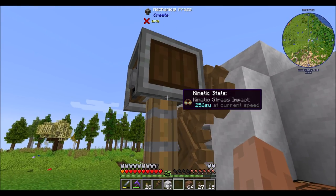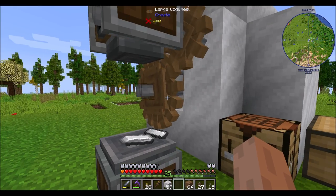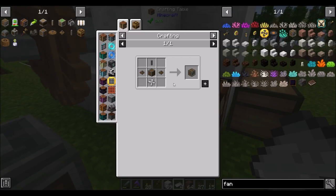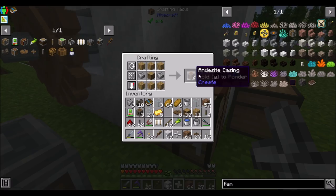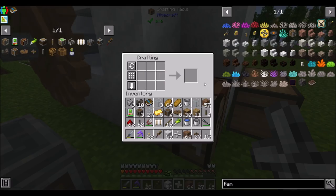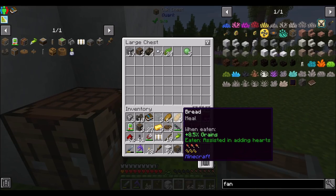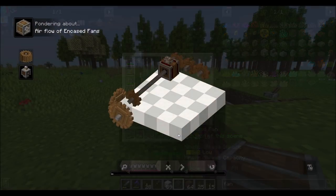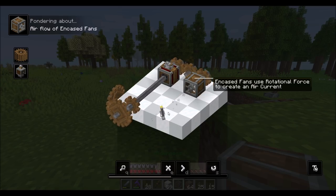Just setting up my mechanical press — this is pretty much what I'm planning to use this water wheel for. I need to craft something with Create processes, and what I'd like to make now is an encased fan. Encased fans can blow entities around — they can push mobs and push items. If you reverse the flow of air, it'll pull them in.